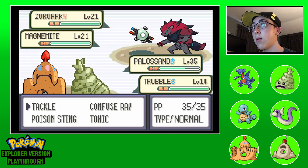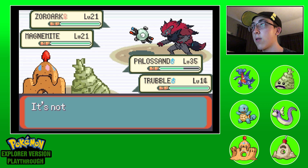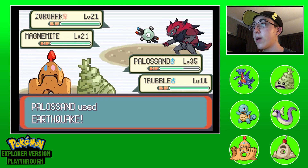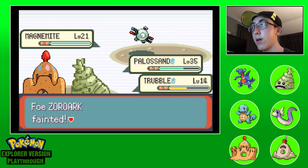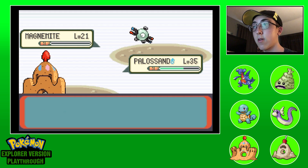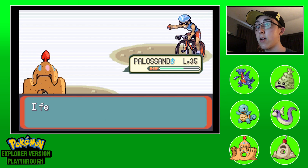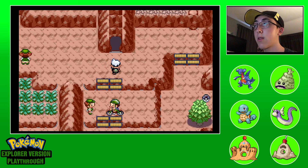I gotta go for Earthquake - I am sorry Trouble. We're way over level for these guys. Clean everybody out. I'm sorry Trouble, it was a worthy sacrifice. Zorark is gone - there's no way Magnemite survives. He didn't survive - it was a worthy sacrifice. Good job Trouble. I'm definitely going to keep Trouble around to evolve him.